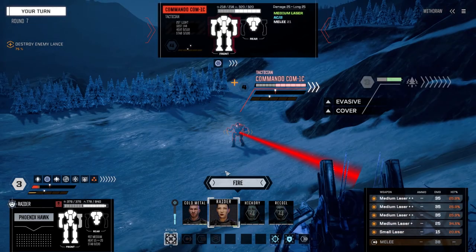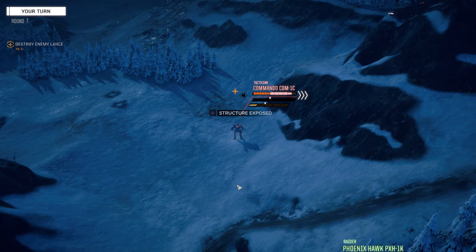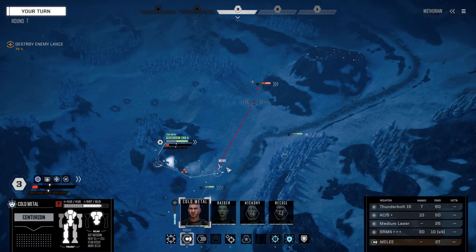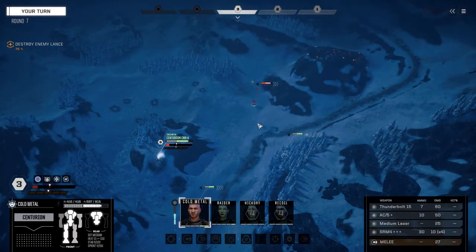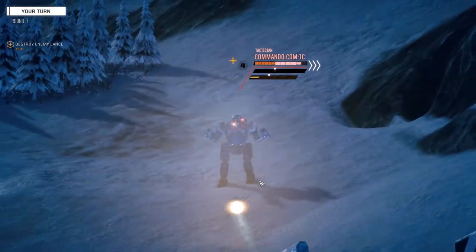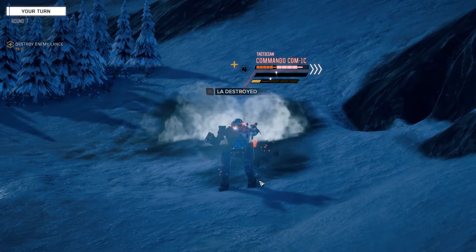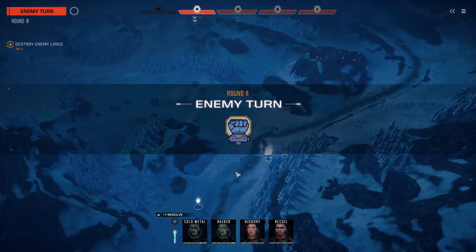Firing straight on him, trying to make quick work of this guy. Nice shots with those lasers. Let's walk it in here - no instability, we can speed it up. Can I target him from here in the forest? I can. Minimize damage if he shoots at me. Fire everything at him - medium laser and some missiles, not bad.